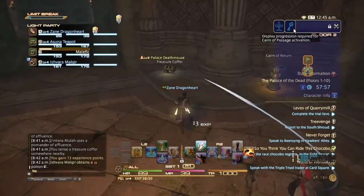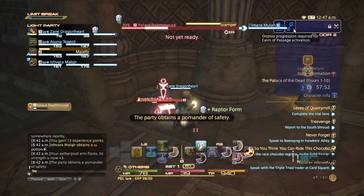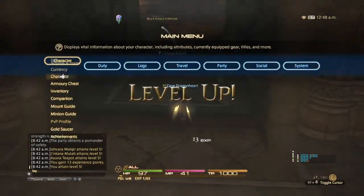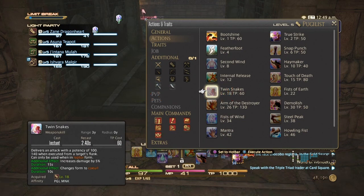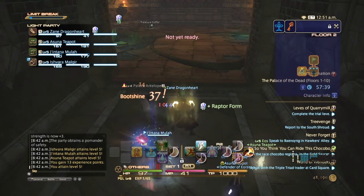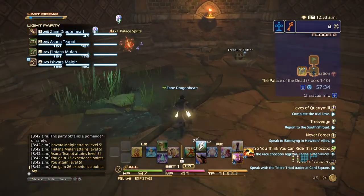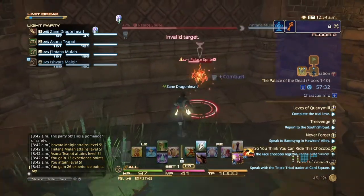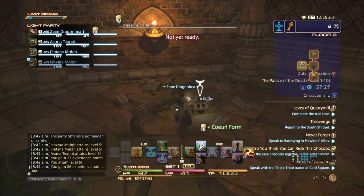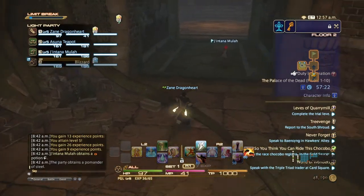When you exceed the level that you came in at, you'll automatically unlock abilities. Since I was level 23, if I go to level 26, Arm's Destroyer will be unlocked, but it will be re-locked when I get outside because I wasn't level 26 to begin with. So you'll pretty much unlock all your abilities - feel free to try them out while you're in here.